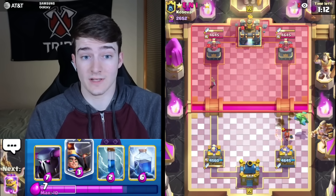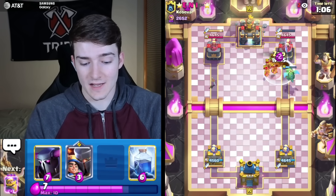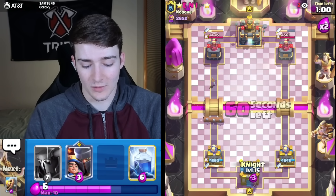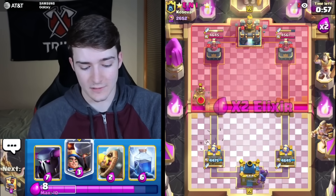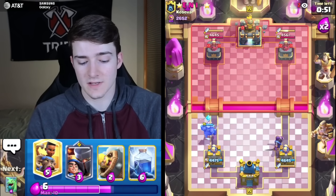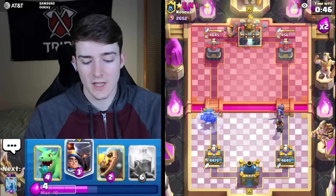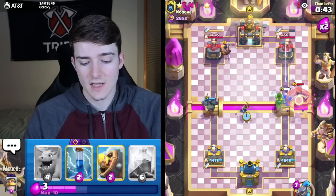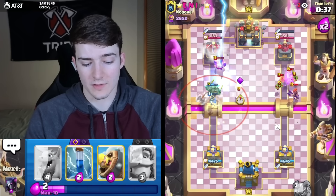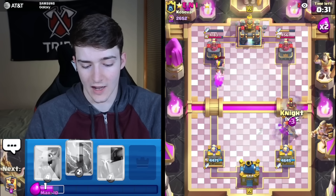Battery at 10% — we better try to win quickly before the iPad dies. That would be unfortunate if we lost connection right before the game ended. We'll go Pekka on top of the Hog. He's got the Evo Ice Spirit — that's been a very long time since I've seen that. Let's try to get some dual lane pressure going: Pekka in one lane and then the Evo Knight and Ram going in the other. The Evo Valk though — wow, just absolutely brutal against that Ram, killing it instantly.